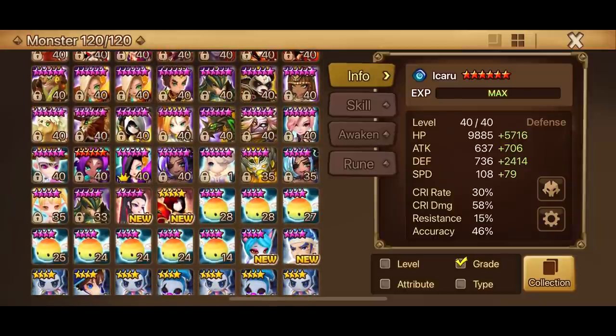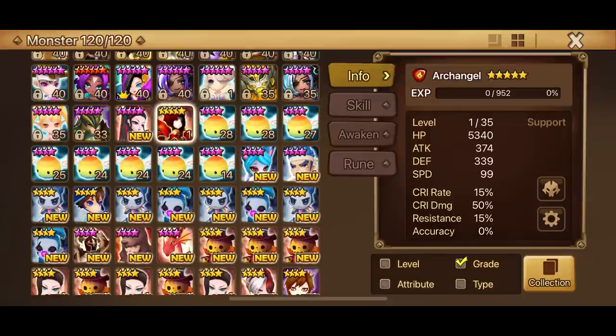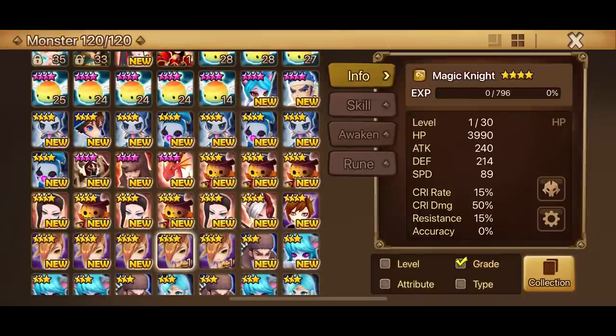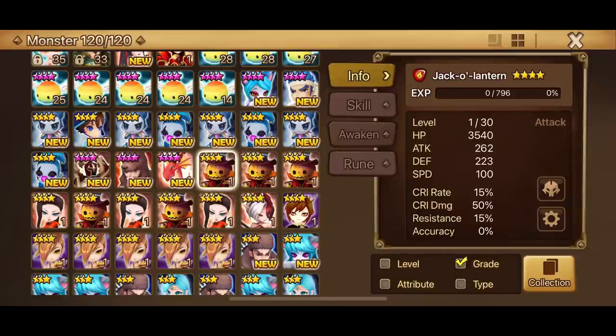We did finish all the scrolls and we didn't get any more NV5s. We have Hua and the fire Archangel. We got something like 23 NV4s, but still no Chong Pong.